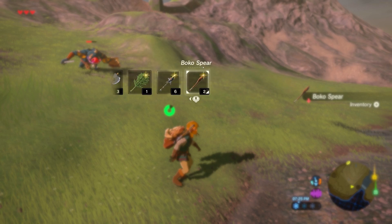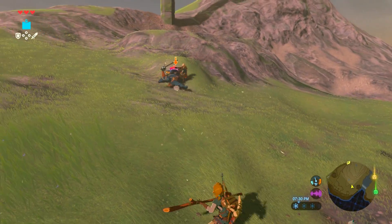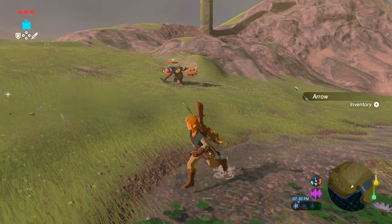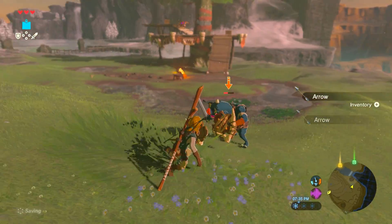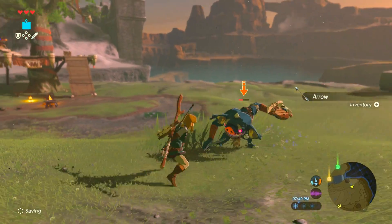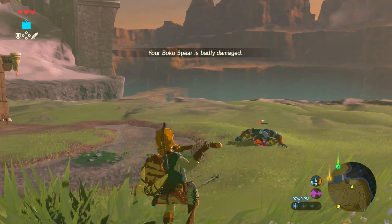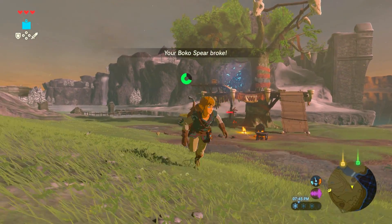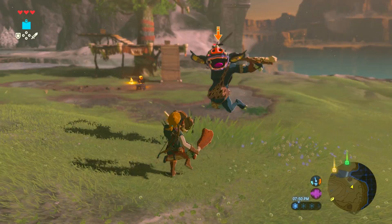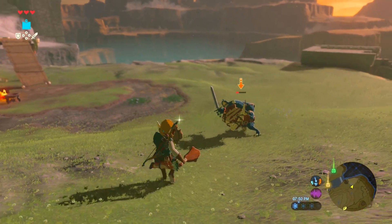I'm gonna try it on this guy. We have our throwing spear as well. We can poke through his shield and do that pretty easily. Grab some arrows from the archer here. I just gotta be careful, because he has a nice-looking sword that I want for myself. We can even throw this up at that guy if we want to get rid of it. I'm gonna try a club on him. That was close. Come here, buddy. Don't do your crazy jump attacks on me.